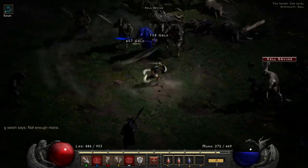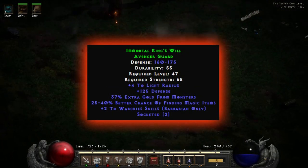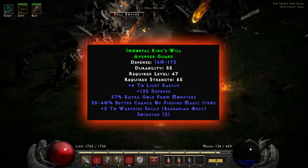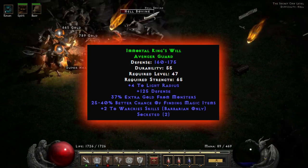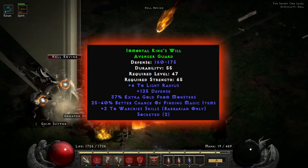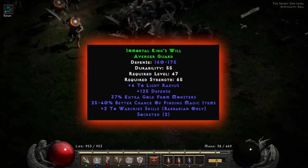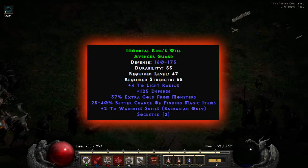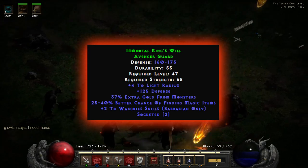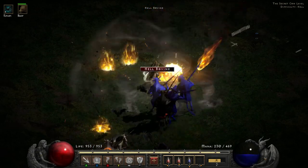Speaking of tankier classes, here we have a barbarian-only piece: the Immortal King's Will. Not all gear sets are used in endgame, but the Immortal King set can be, which is really nice. It gives plus 4 to light radius, plus 125 defense, 37% extra gold from monsters, 25 to 40% better chance of finding magic items, and plus 2 to warcry skills for the barbarian. If you're building a barbarian focused on gold find or magic find, this is definitely a gear piece to look out for.